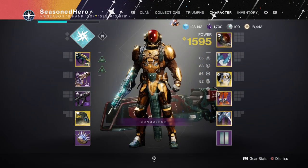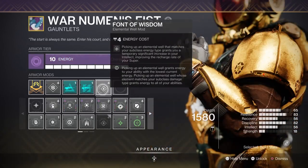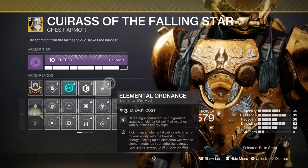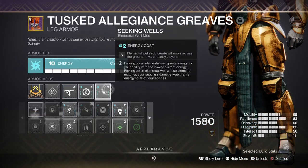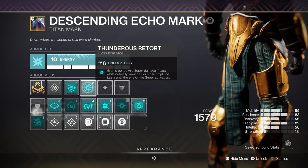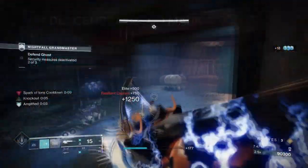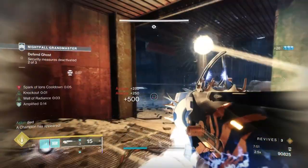For stats we have 18 in Resilience, 18 in Discipline, and 15 in Intellect. For key mods you need Bountiful Wells for plus 2 wells created, Font of Wisdom for getting a plus 50 in Intellect stat, Elemental Ordnance for creating wells via grenades, Seeking Wells where elemental wells track to you, and Thunderous Retort where your super damage is increased by an extra 30%. The subclass section is as easy as it gets for understanding the main basis of what the build will offer.